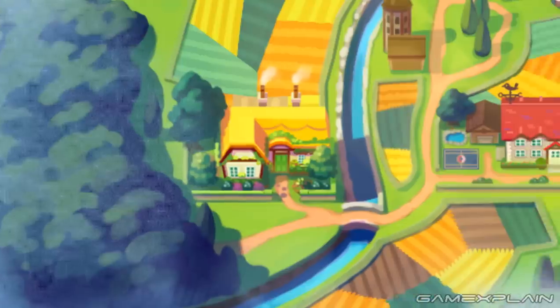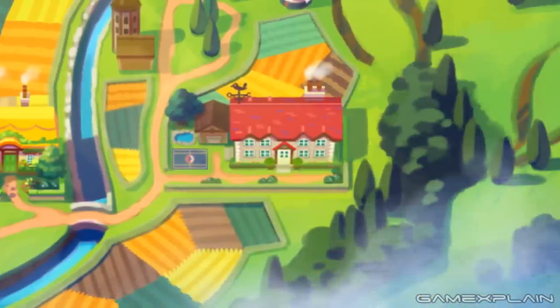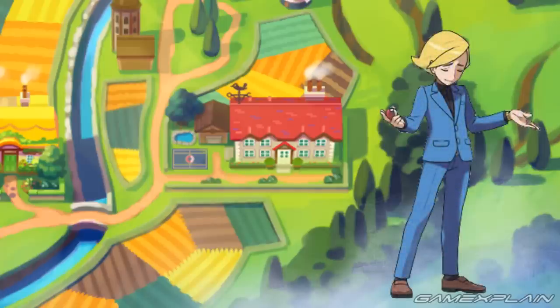We have the trainer's house and directly next to it is a large red house that features both a pond and a Pokémon Battle Arena, making us believe that your rival in this gen will be a bit of a rich kid. It would be pretty cool if your rival was actually a jerk who thought only the rich could be great.